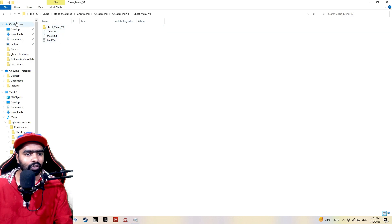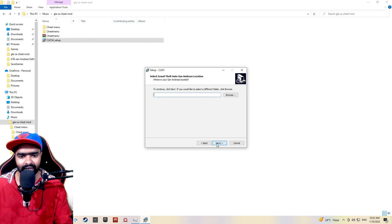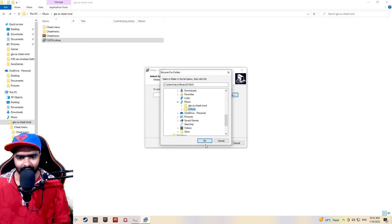In this file, we are going to show you how to install it. First, we are going to show you how to install the CLEO. We will show you how to install the next file and select the next folder.